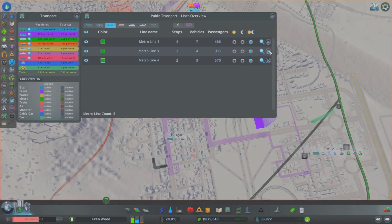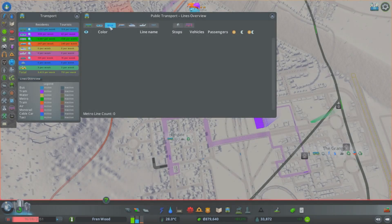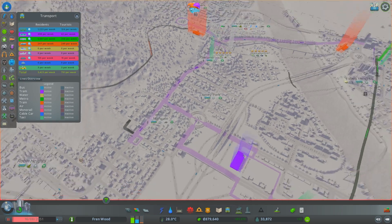We're also going to try and name the lines appropriately so they're a little easier to keep track of. Let's delete our train line and then we've got one monorail line as well. There are no night buses or bus tours, so that's the model we're working with.